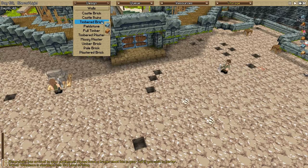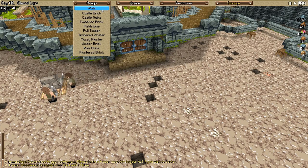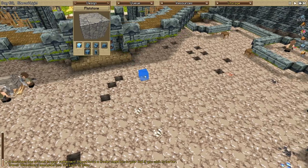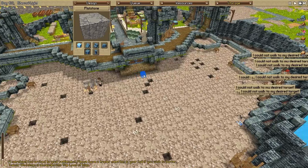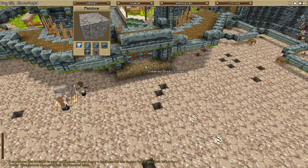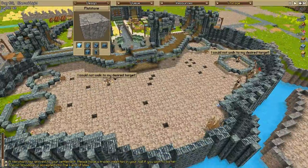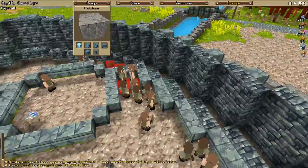That's annoying. Do we have another brick type? We do - we can use the flat stone, which is equally nice looking. We could use the normal timbered brick as the main hall and then every connector can be made out of flat stone to give it a more dungeon feel.